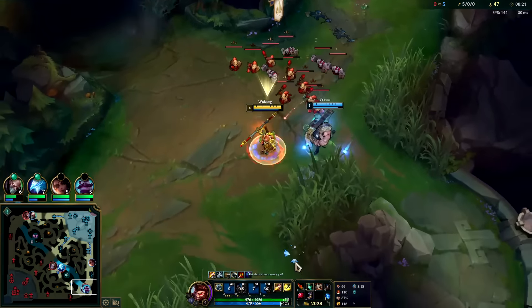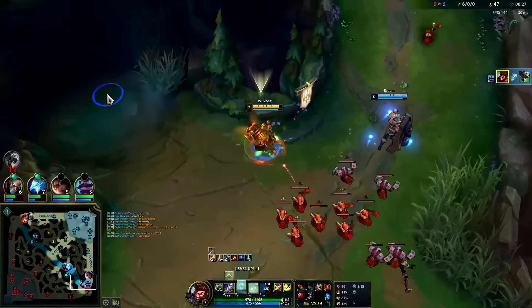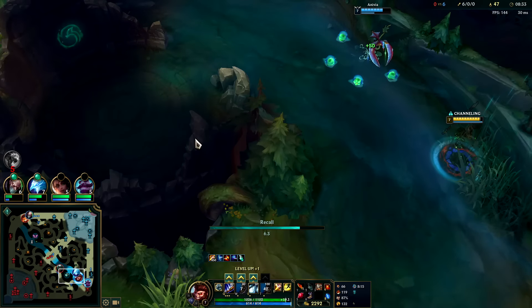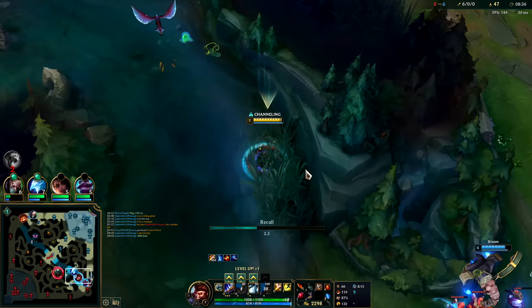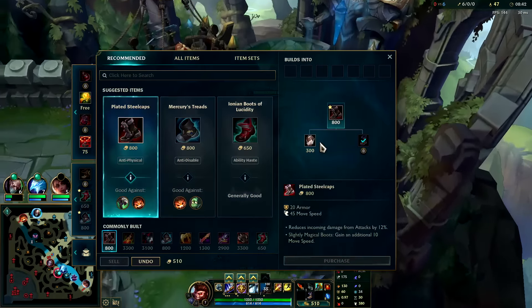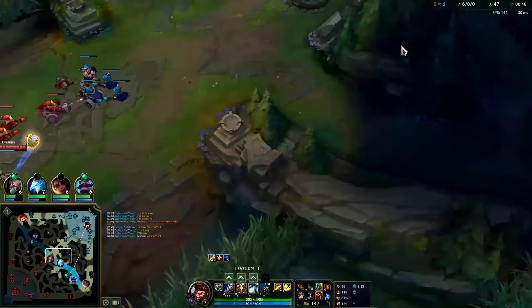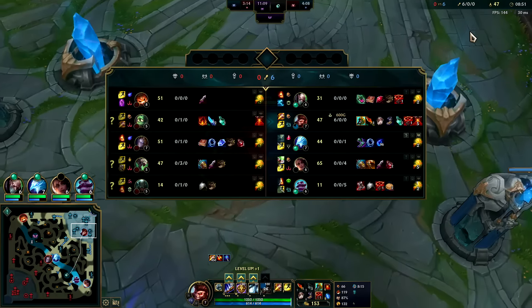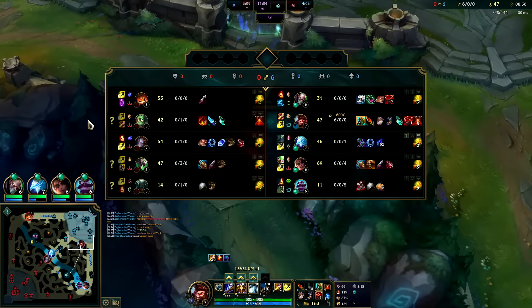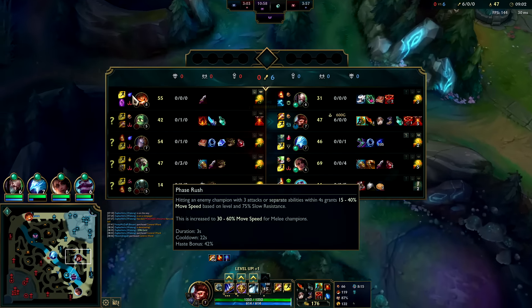Auto attack, Q reset — I have red buff slow on him, he's so screwed. I'm gonna hold the wave out here for Samira. I'd actually like to reset; dragon would be an okay option here. He saw her coming off a ward or something, but we have six out of six camps cleared. Ganking top or mid is actually so hard because Phase Rush pretty much negates slows and it's also a huge movement speed bonus.